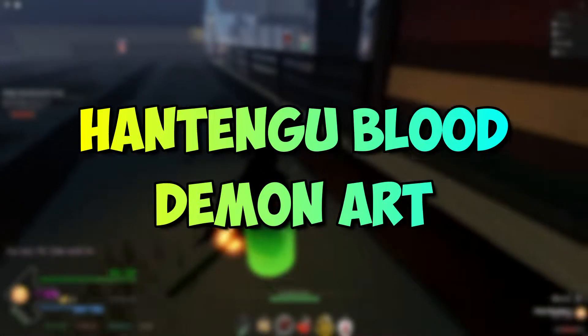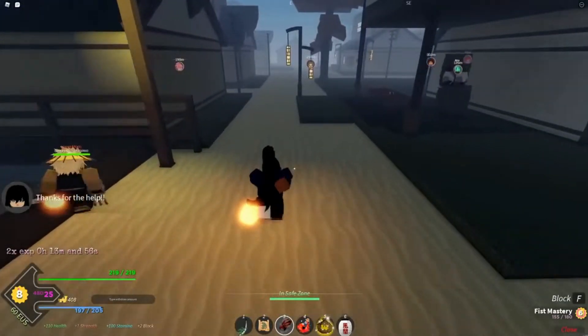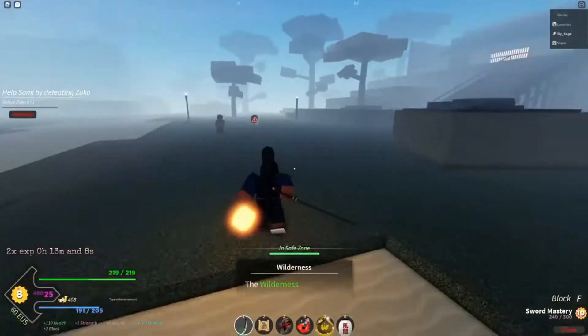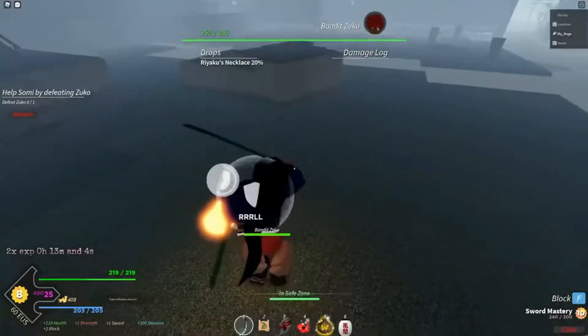Hantengu Blood Demon Art: Players can fly when they lock into Hantengu Demon Art. Many claim this BDA is the best BDA in Roblox Slayers Unleashed. With an advantage in terms of movement, speed, and mobility, players can also manage huge DPS with Hantengu.